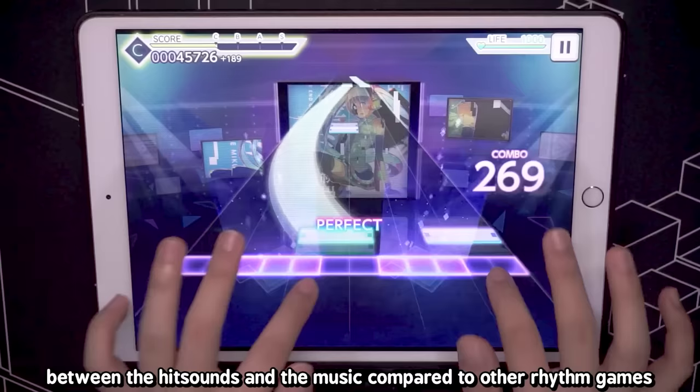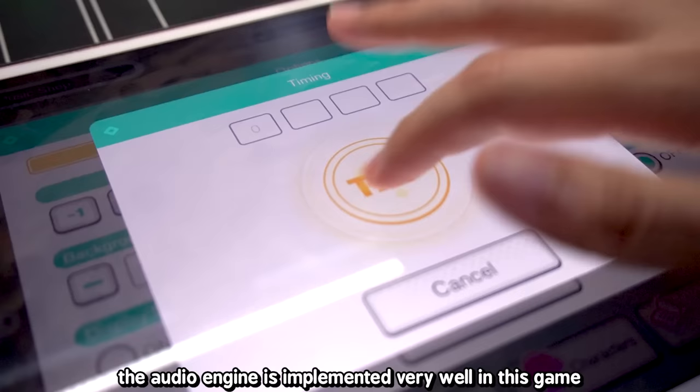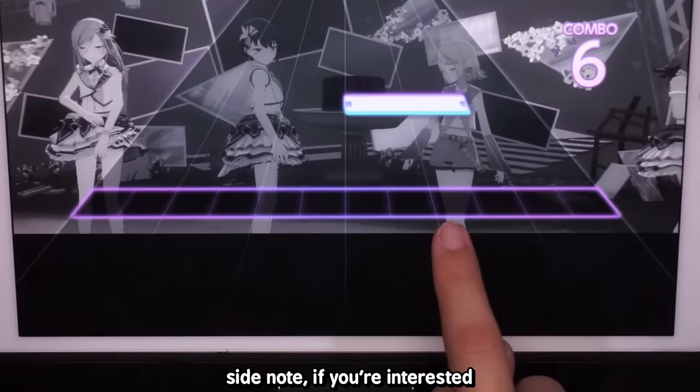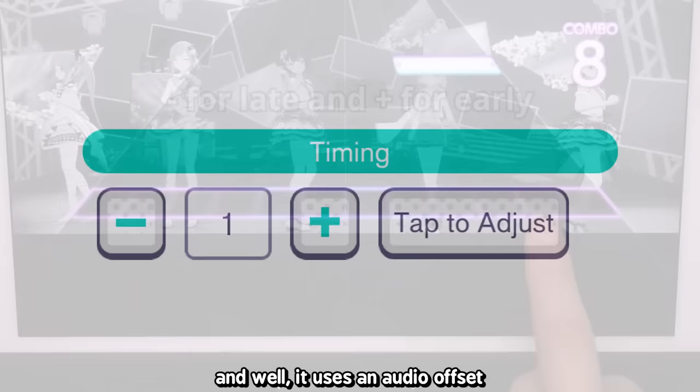This way of implementing flicks could be why the game doesn't feel like there's much audio delay between hit sounds and music compared to other rhythm games, or it could simply be that the audio engine is implemented very well. There is still audio delay, but it's mainly from the device side. I still have to set an offset, but the delay is quite small and the game feels fluid.